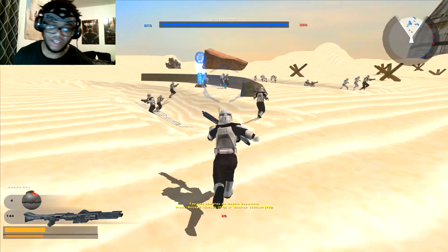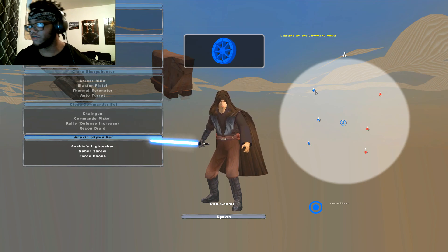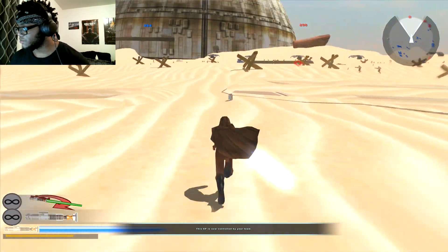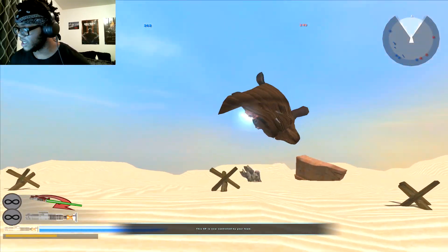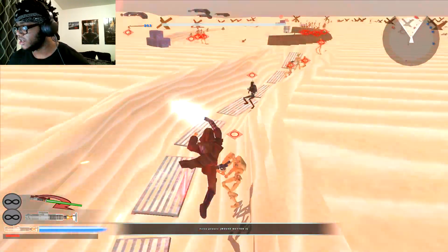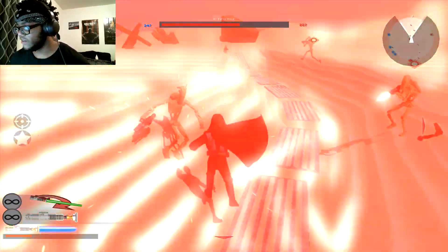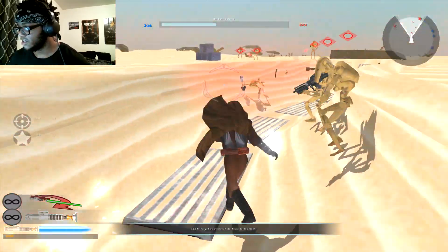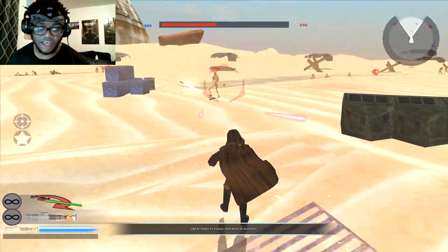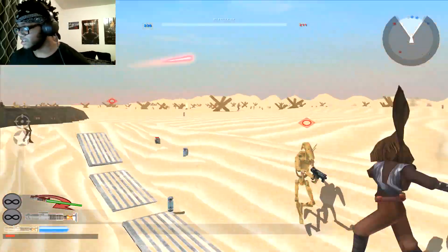I can be Anakin Skywalker but with the hood instead of the traditional look. That's pretty much it. You guys should try this out — this is a demo version and I might still do some adjustments. It's just a regular fun map, not really an era mod or anything super accurate. It means Anakin on Tatooine with the hood, so it's not entirely lore-accurate.